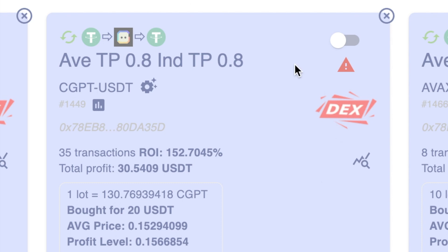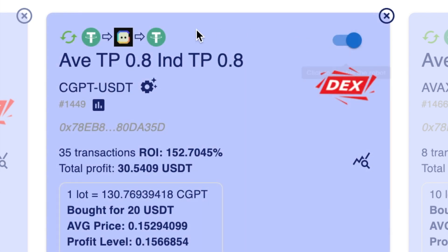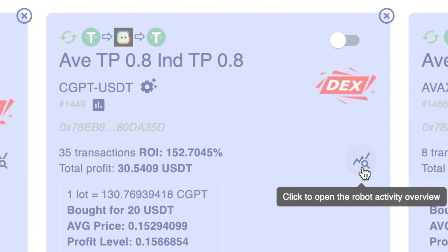Why does my bot keep stopping? If you've got a robot and it's got one of these red triangles and it's been toggled off, you can see it's been toggled off because it changes from that dark blue to the light blue, and you'll also see the red triangle.